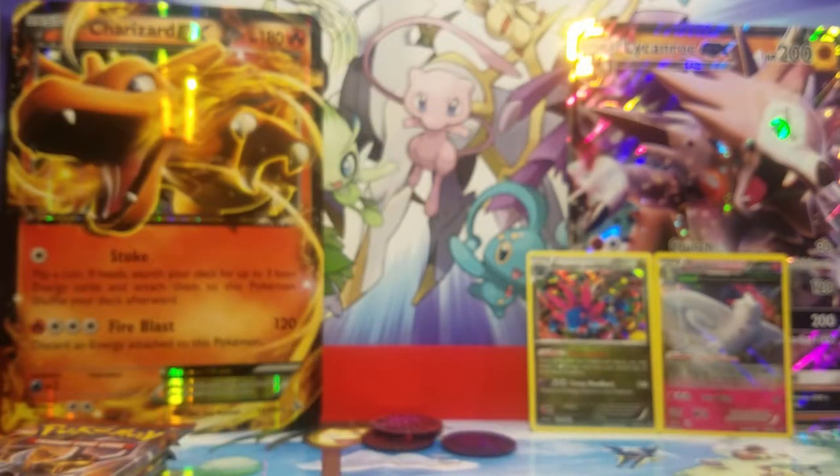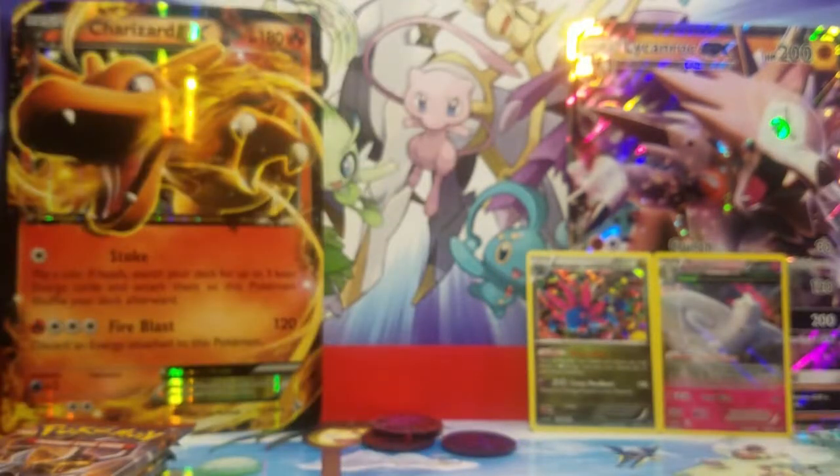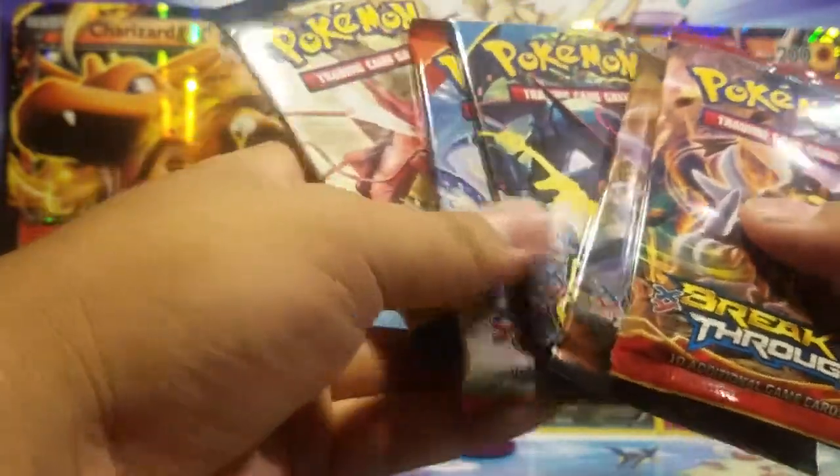So in our Walmart mystery power box, we got two holographics, no reverse rares or anything. It didn't really leave a good impression. But let us see what we get out of Gold Star CCG.